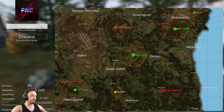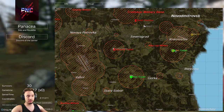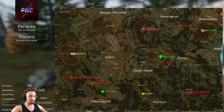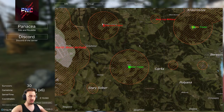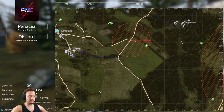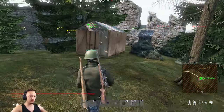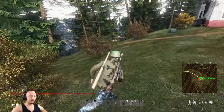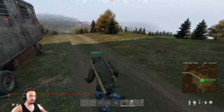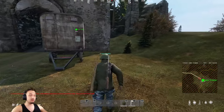This server is called Panacea if you guys are interested. Looking at the map - we're over here, there's a military spot, and there's also an airfield that would probably be a good spot to check out. A vehicle would also be really nice. I'll come over to this military place and see what kind of goodies they've got. We did actually run into a guy earlier and killed him with a shotgun and took all his loot, but then later I got caught by two guys who ripped me apart.